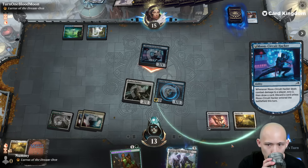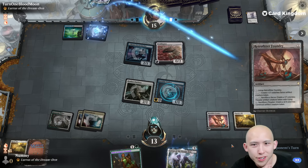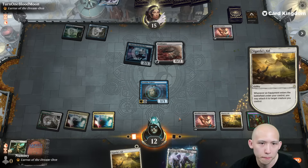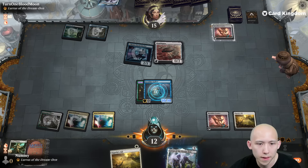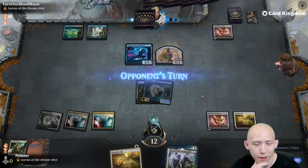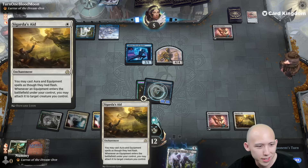So they get to loot. Ornithopter for ninjutsu — Boundary they can turn into a 4-4. A Cut Down on the Outfitter. Well, we're just going to put them on a two-turn clock now. 10-10 Invisible Stalker. Hopefully they don't have a way to make me sacrifice a creature. Bouncing the Belt doesn't work because we have Sigarda's Aid.